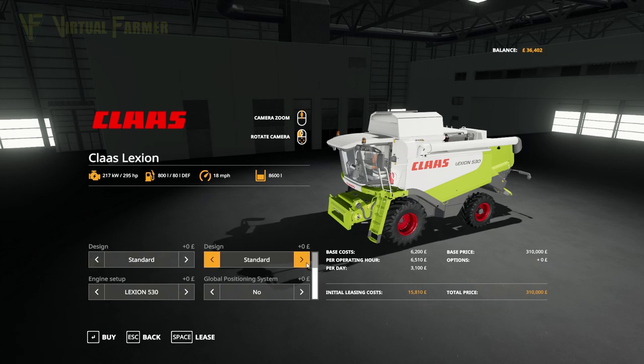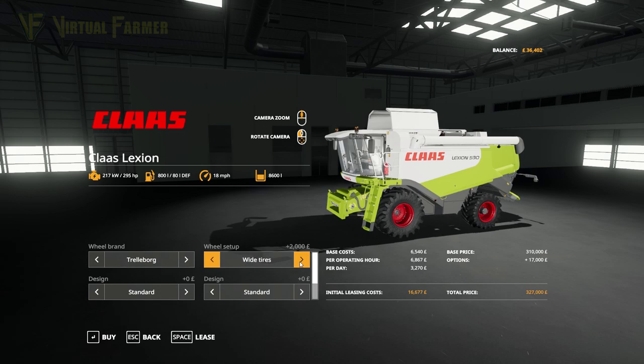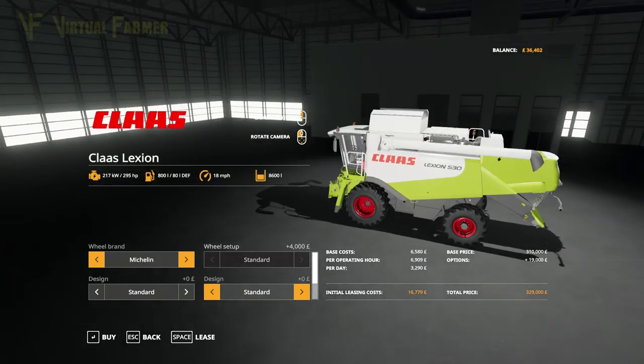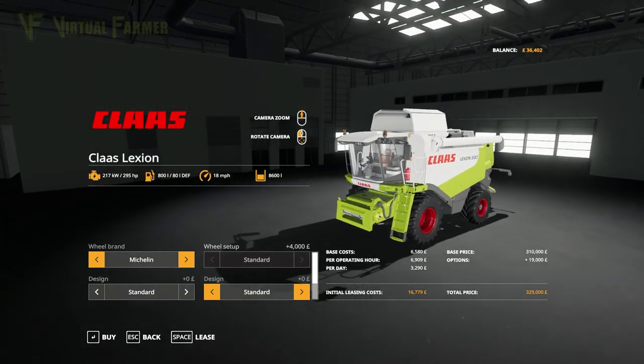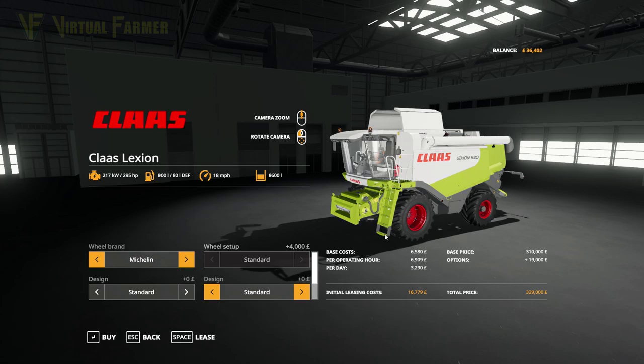Standard design — there are several logo options and we can have combine numbers, but we're not doing that. I want to put the GPS on it, definitely a good choice. For wheel brand we have wide or standard; I prefer the Michelins in general, so that's the design we're going with. The Lexion 530 is 16,775 to lease, and we should cover those leasing costs with the work we'll be doing.